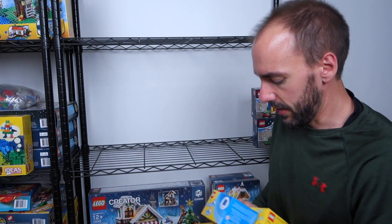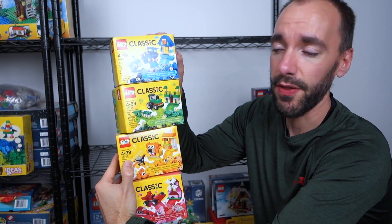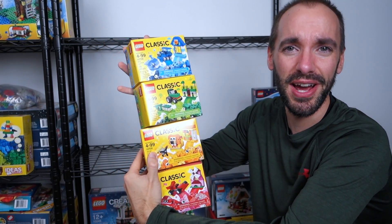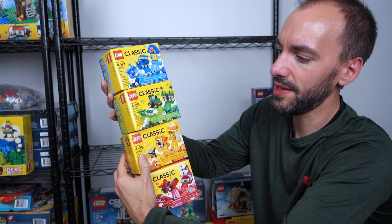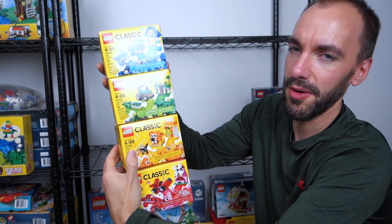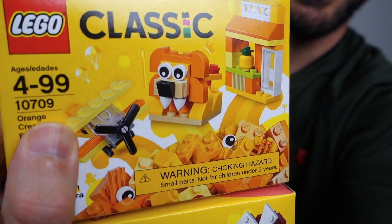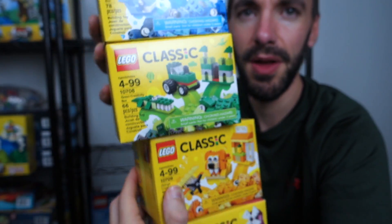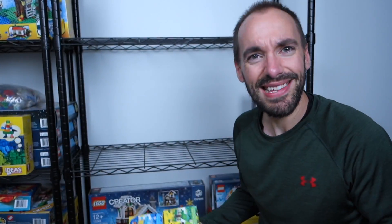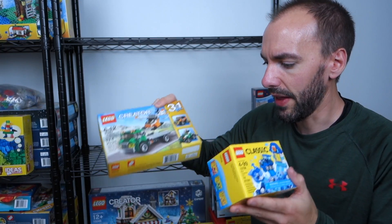These four sets kind of go together — the Lego Classic sets. When I saw these come out I had to have them. I actually paid regular price, which is unheard of for me with Lego — I always try to get deals. These are Classic sets 10706, 10708, 10709, and 10707 — all four of them. You can build all kinds of cool little things with these. I love Lego Classic. One of the reasons is that it's so much like Creator — I think these two lines are Lego's best, though most people would probably say Star Wars.